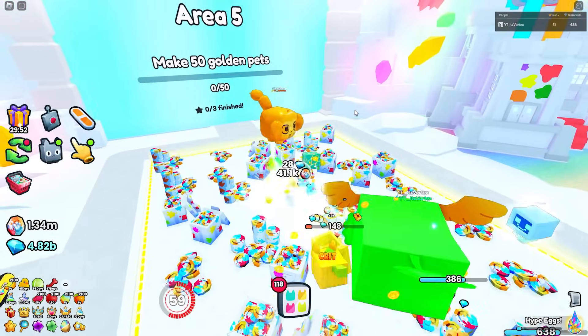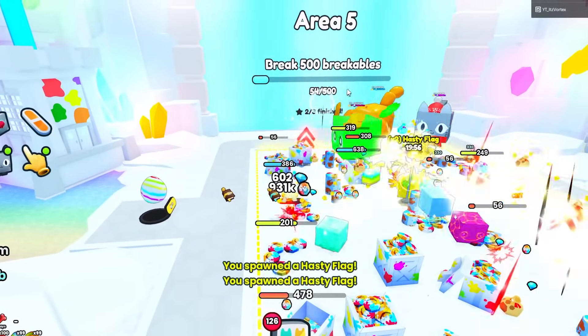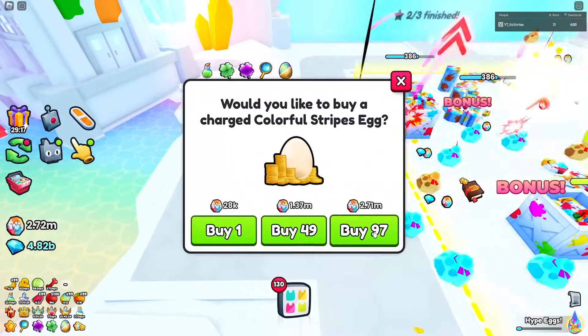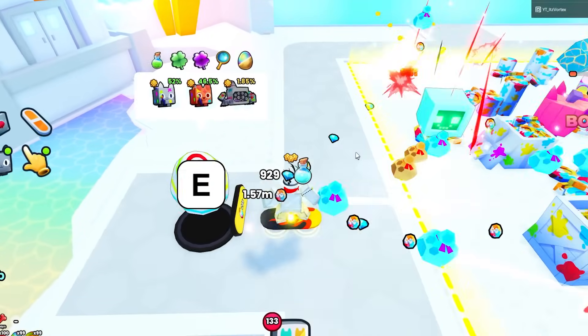Area number four is unlocked — we just need one more area and then we're done. We just need to break 500 breakables to reach the end, which is pretty nice. We also have another egg here, but I wasn't sure about spending coins — then figured why not and tried it, but unfortunately didn't get any better pets.